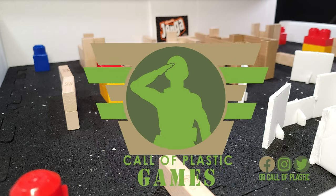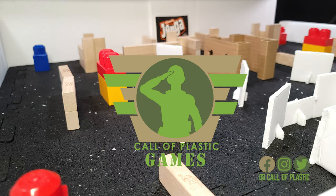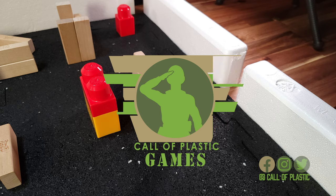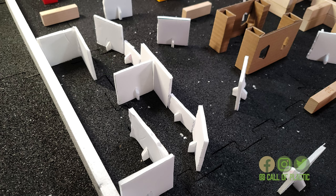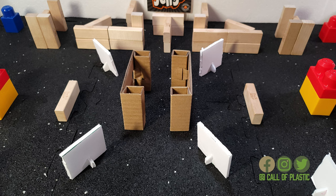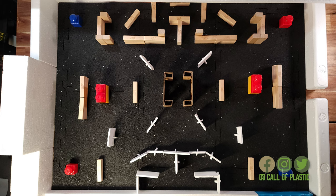Welcome to the Call of Plastic Games. Two teams, seven army men each, start at opposite ends of the arena. They battle it out in a team deathmatch until one team remains. The last army man standing gets to roll the dice in a last-ditch effort to change the tide of the battle. But beware, the dice can either roll in your favor or against you. Let's fight.